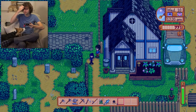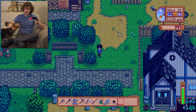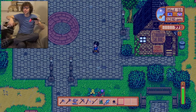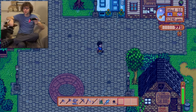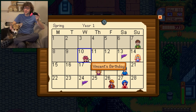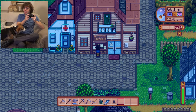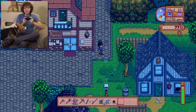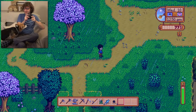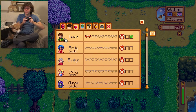Let's look at the calendar and see if there's anything else coming up. It's Vincent's birthday today. Who's Vincent? I don't know why I need to get him a present — I don't know who he is, but I need to get him a present. I haven't introduced myself to all the other people yet. Let's maybe not worry about Vincent's birthday — I'm obviously not close friends with him.